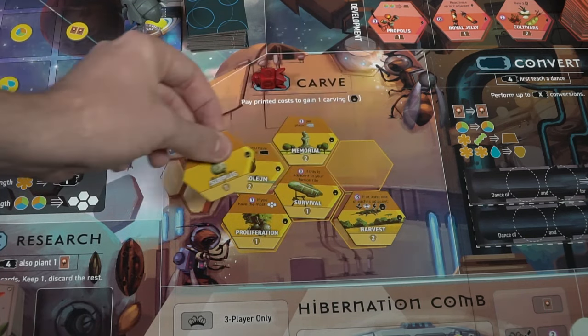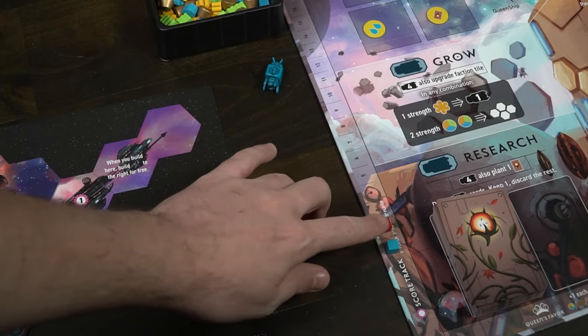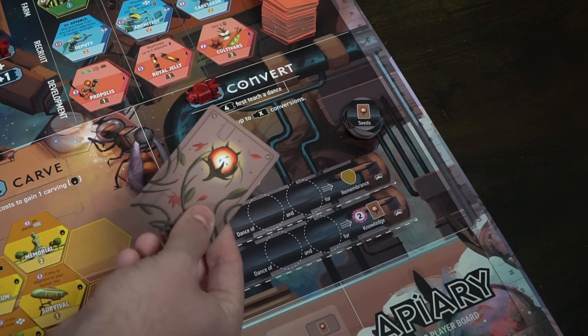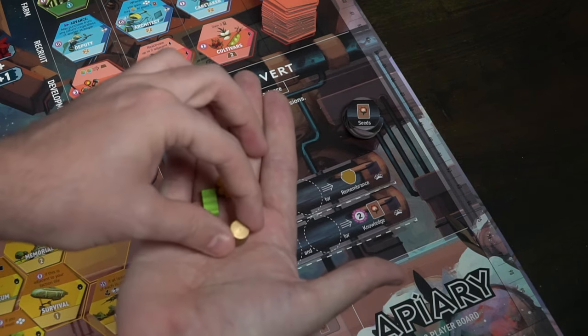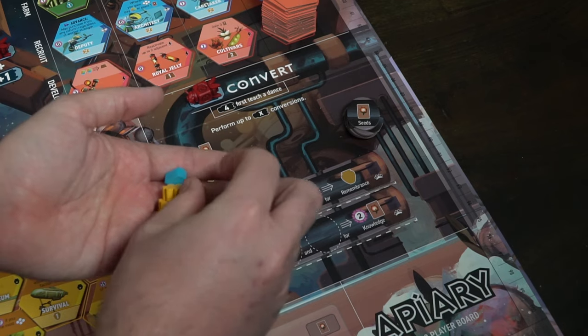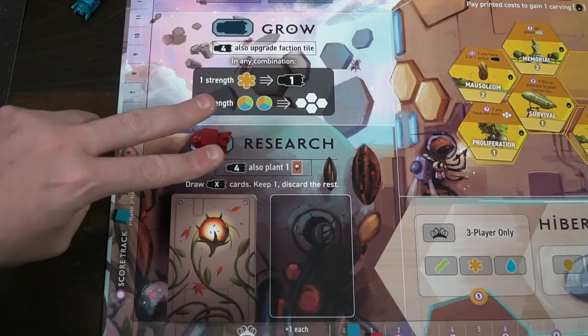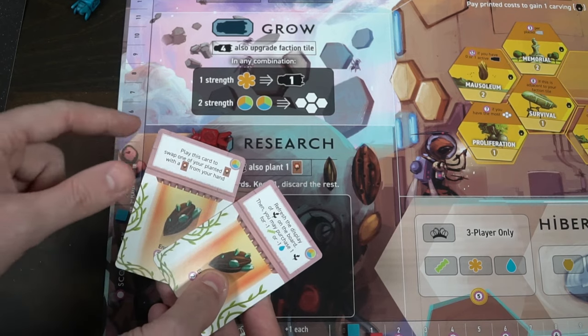Carvings work similarly to the other tiles but most are very powerful and provide end-game scoring. The convert action lets you perform a number of conversions based on your ship's power — if I place a two here, I can take up to two converts. Options include trading a card for another card, a basic resource for any other basic resource, a pollen and fiber for a wax, or two pollen and a water for a honey. The research action has you draw X cards based on your ship's power, then keep one and discard the rest.